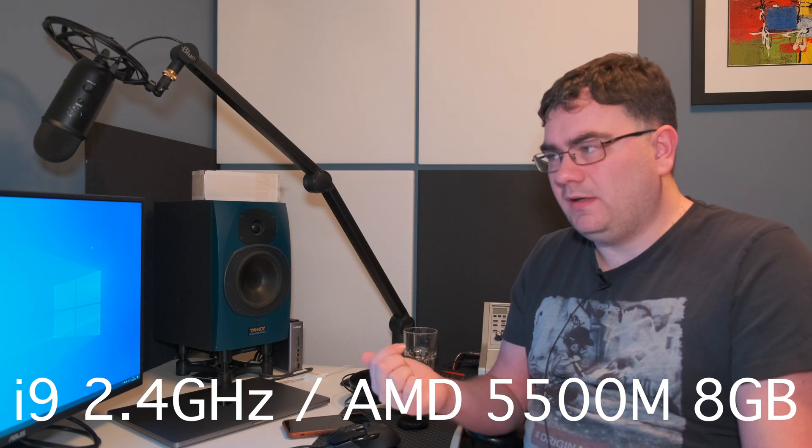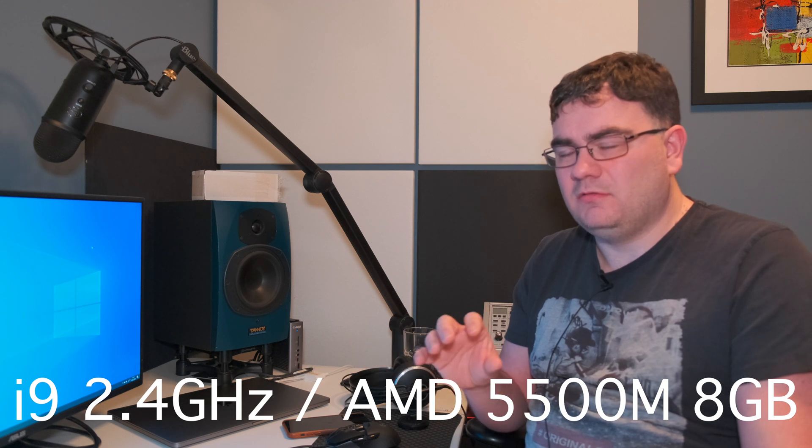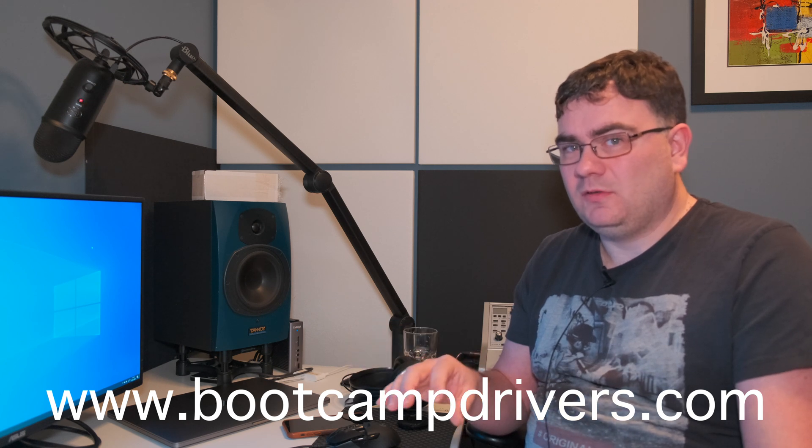I'm running Boot Camp on this machine connected to a 1440p display. The specifications on this Mac will be shown on screen. The graphics drivers you get with Apple are not really up to date, and the strange thing is you can't go to AMD.com and download the official Radeon Pro drivers — there are some settings that prevent you from installing those drivers on this MacBook Pro. So what I did is I went to a website called bootcampdrivers.com — I know it sounds a little fishy — but I installed the latest AMD driver from that site. Everything is from Boot Camp except the graphics driver.